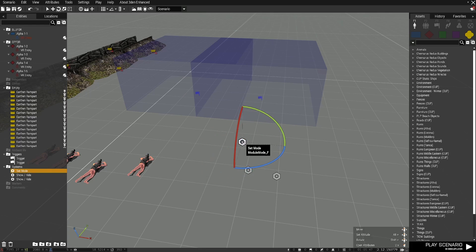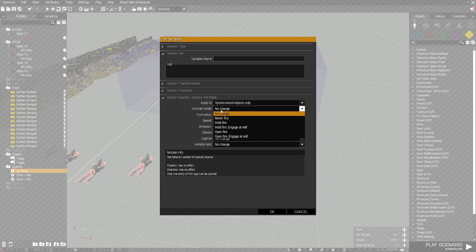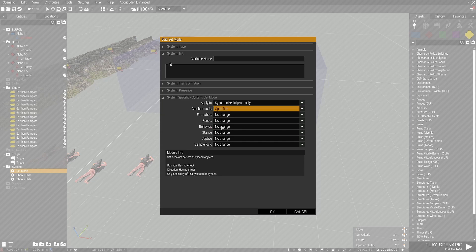Next, I'm going to grab my Set Mode Module — synchronized objects only. Open fire. Combat. Stand up. If you have them behind cover or on top of a building, set them to crouch. But since these guys are going to be in a very low position outside of view of the players, and I don't want players to see them spawn into existence, I'm going to set them to stand up.